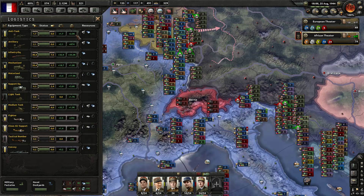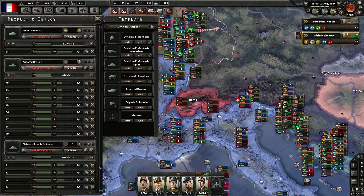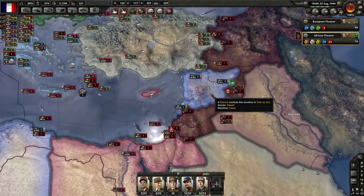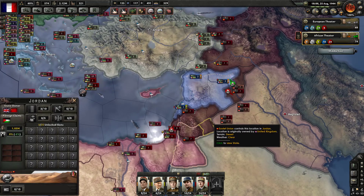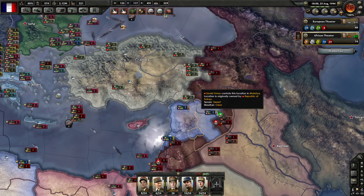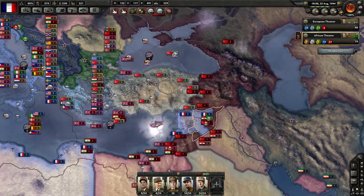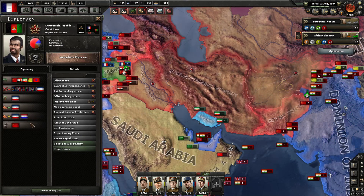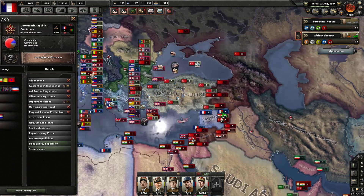Looking at our recruit and deploy — in the last episode, I went ahead and added four additional armored divisions, and the idea is I'm probably going to throw them into Syria. If we lose this territory, it's not the biggest deal, but I want to be able to assist Turkey, because Iran and Afghanistan are both puppets of the Soviet Union.